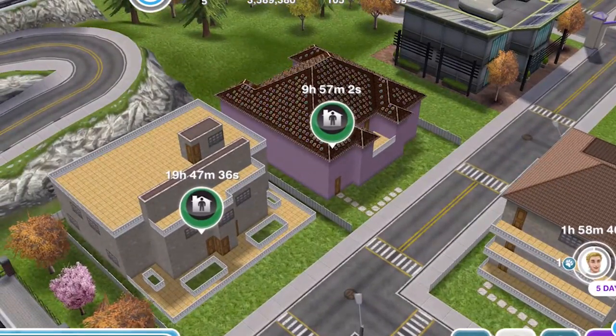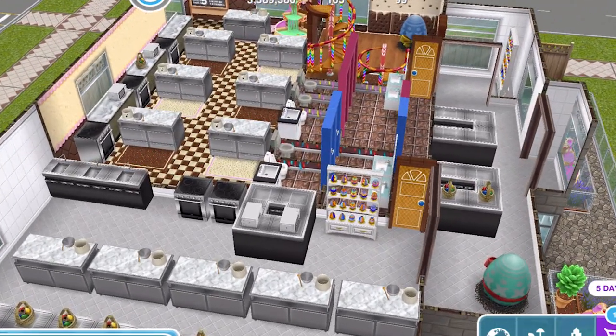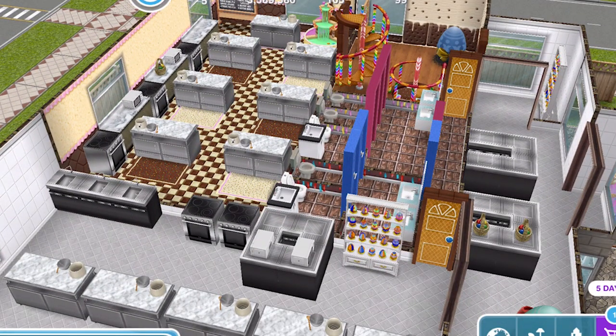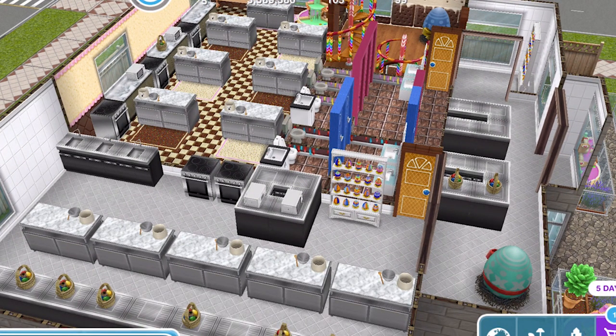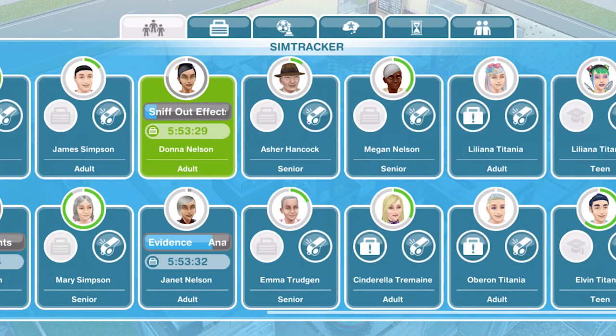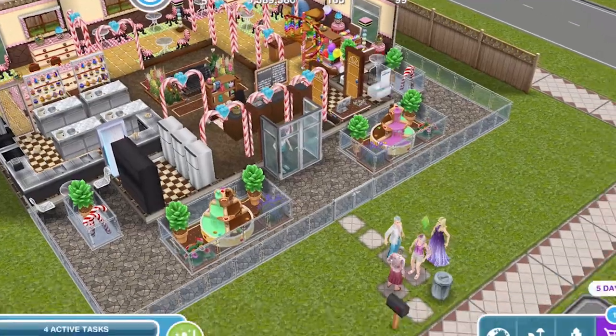I already have a little chocolate factory cafe thing so I'm going to head into that house. As you can see I have got lots of Chocolatier Benches set up. This is what you want to do in your town — set up a lot with 10 Chocolatier Workstations if you can afford them, and then bring over lots of sims to start working on this hobby.